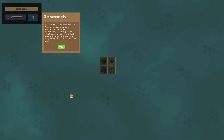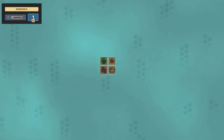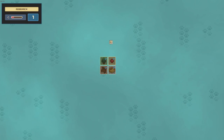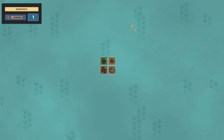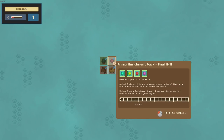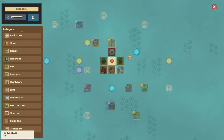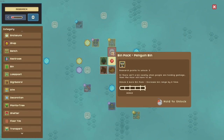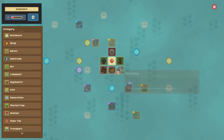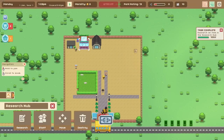Moving on to our next task — doing some research in the research hub. This is the research screen. The employees of your research hub work tirelessly to earn points you can use to unlock new buildings and bonuses. You earn research over time, and as the game goes on you get more and more points. You use those points to unlock different squares on a grid. Research costs go up — at the moment all of these cost one research point, but further along, bins cost three points. We'll let our research points accrue in the background for now.